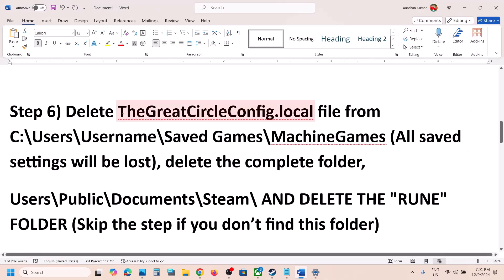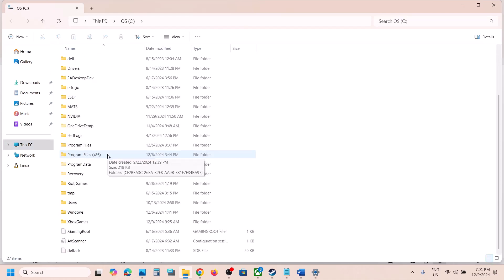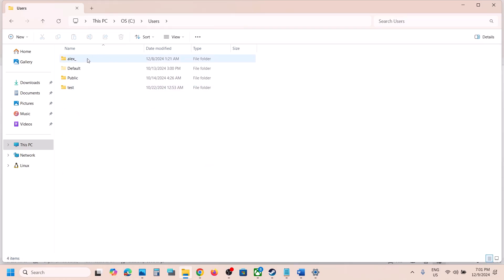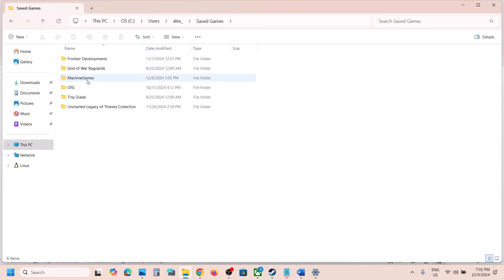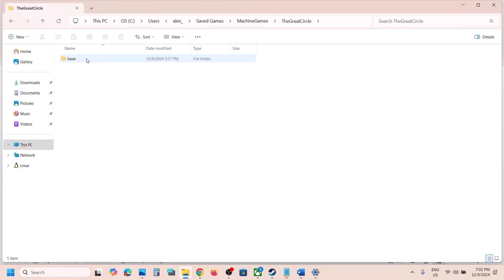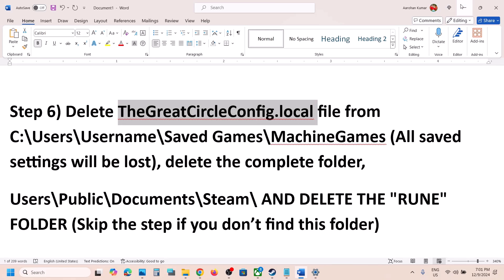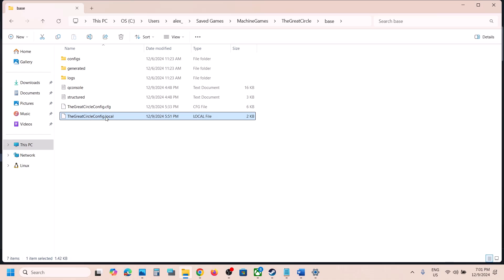The next step is to delete the game config file. Open File Explorer, go to This PC, open the C drive, then the Users folder, then your username folder. Open the Saved Games folder, then the Machine Games folder, then the Great Circle folder, then the Base folder. You will find the file 'TheGreatCircle.config.local'. If you want a backup, copy it to the desktop, then right-click and delete it.